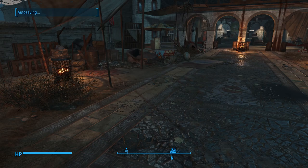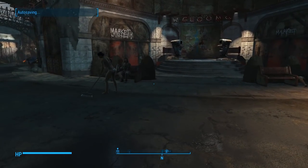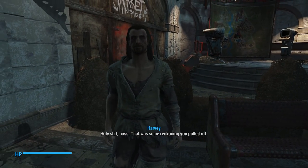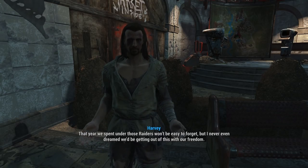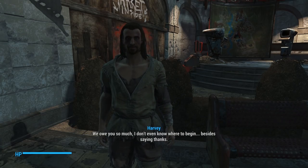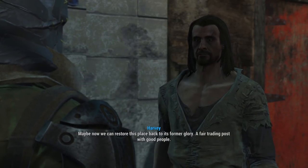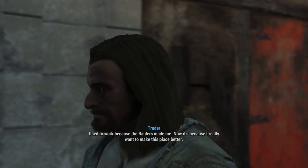Let's go over and talk to Harvey and see if he's got something to say. Is that him right there? Where are your clothes? I swear I didn't take your clothes off. Harvey says: 'Holy shit, boss. That was some reckoning you pulled off. Never thought I'd say it, but I sure am glad you ended up at Nuka World. That year we spent under those raiders won't be easy to forget, but I never even dreamed we'd be getting out of this with our freedom. We owe you so much. Besides saying thanks.' Awesome.